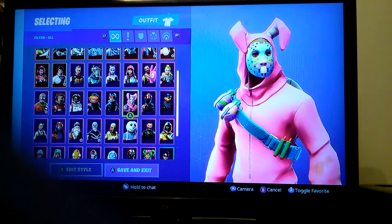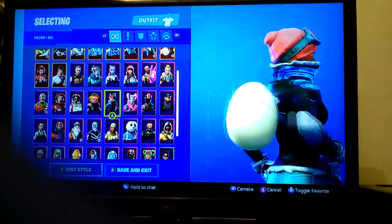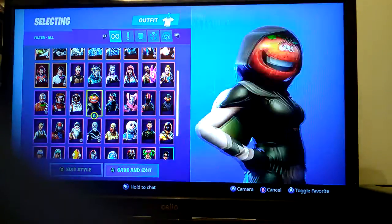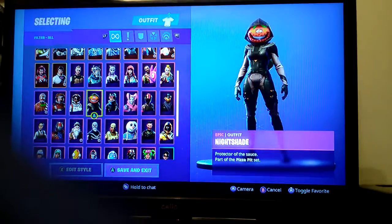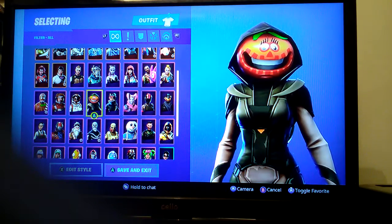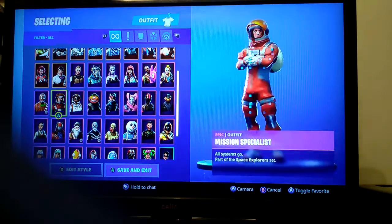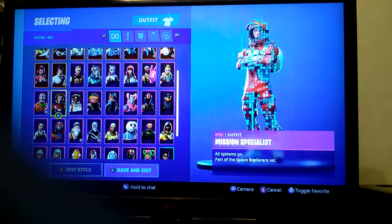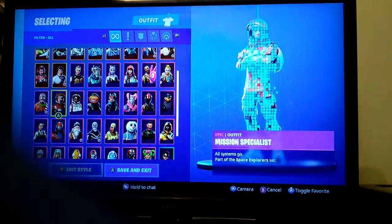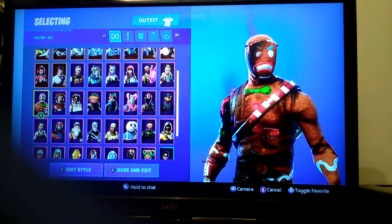Rabbit Raider — when I first bought it I really liked it and used it a lot, but it's been quite a while since I last used it. Powder is a skin I haven't actually used yet — that's in this season's battle pass. Nightshade is another skin I just haven't used. I am gonna buy the Tomato Head skin. Moonwalker and Mission Specialist — these two are the ugliest skins in the game, they do not look good.